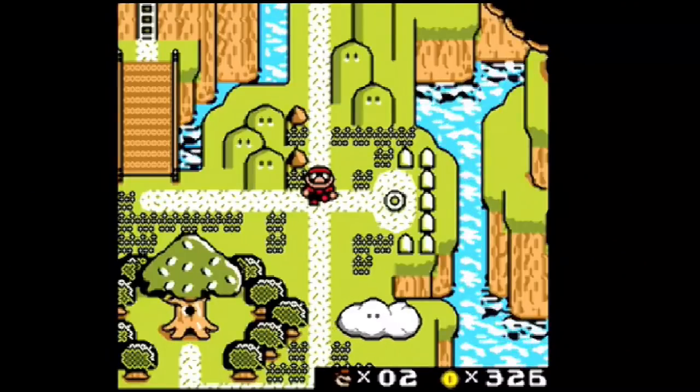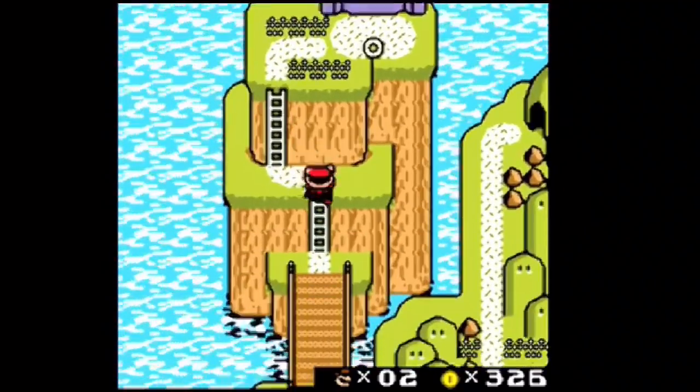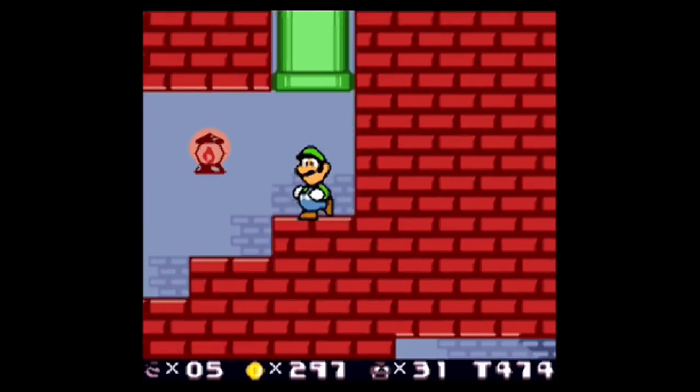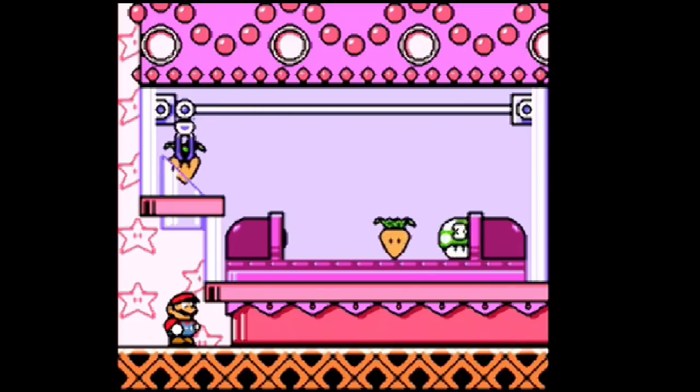The first game I want to show you guys is one of my favorite Mario games of all time — Super Mario Land 2 and the Six Golden Coins. But not only that, this is a color hack of the game, done in full color. They also added Luigi as a playable character.